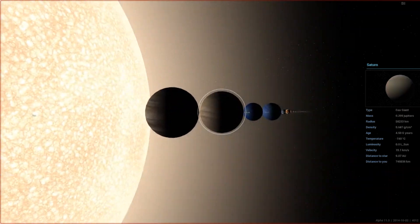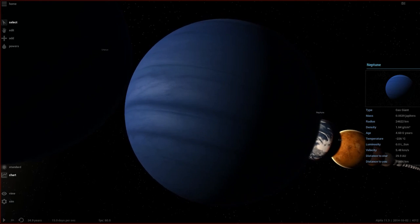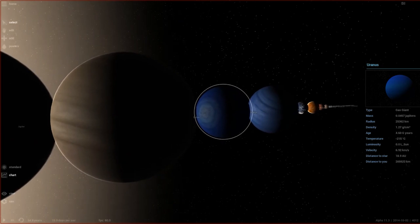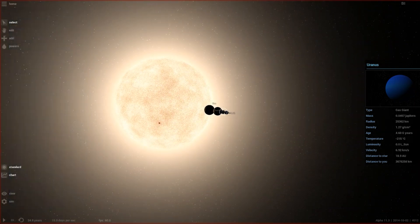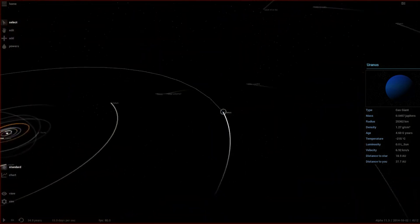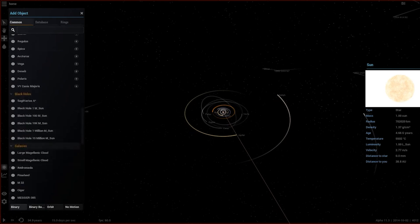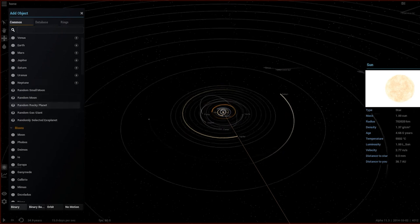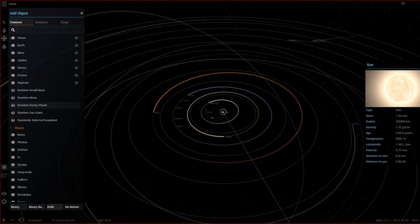Neptune no longer has the dark spot, which is a shame — I'd really love to see it return in the current version. We can see massive texture changes compared to the original game, since Universe Sandbox 2 is built on an entirely different engine, built from scratch. In the add menu, there are now random planet options, which weren't available in the original game at all.